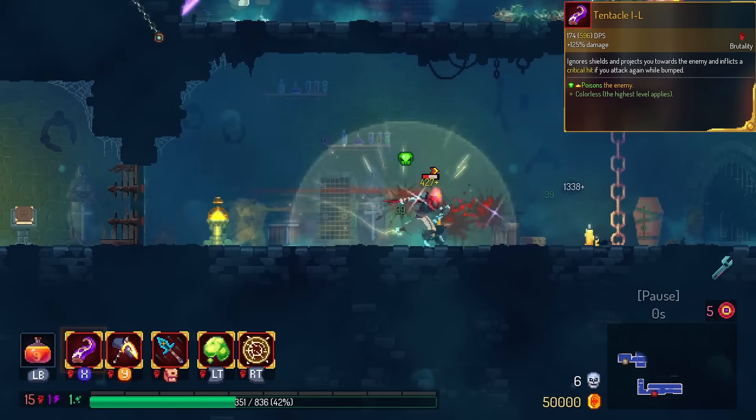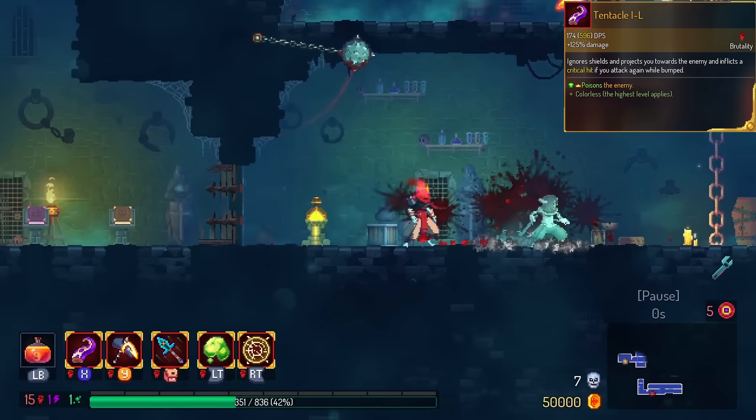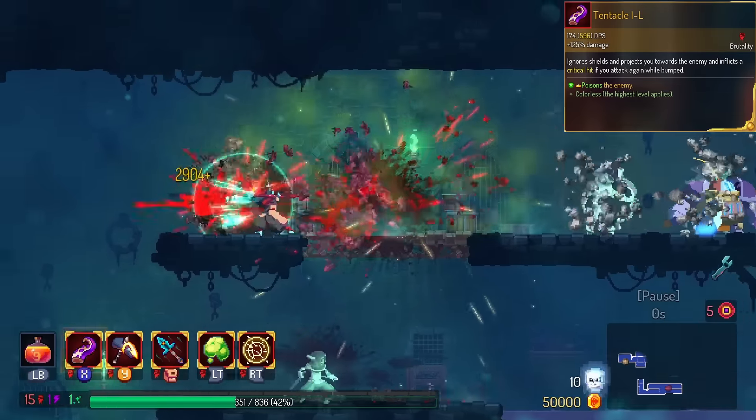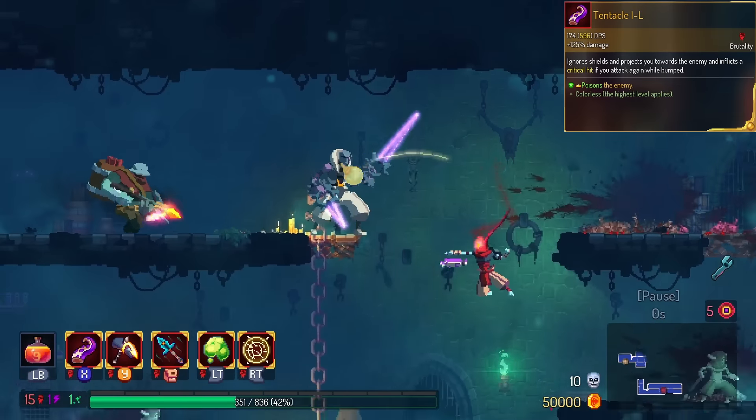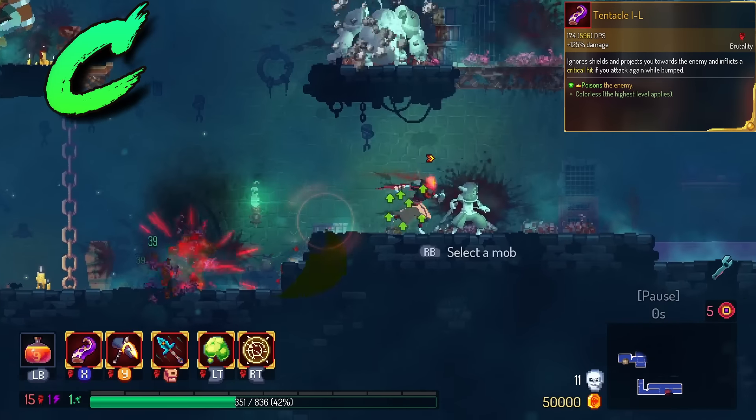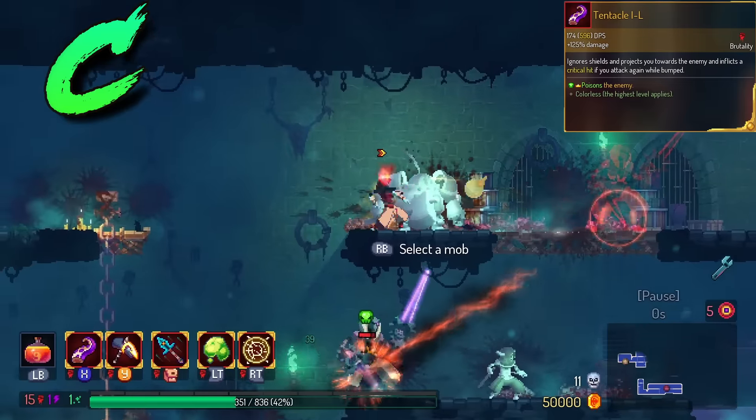Tentacle gives you poison on hit. I think the only reason for this is to live out the Saitama dream of having bonus damage to poison target and finally killing monsters with just one punch. However, you need to really dig deep for that to happen. So I'm going to put this in the C tier.